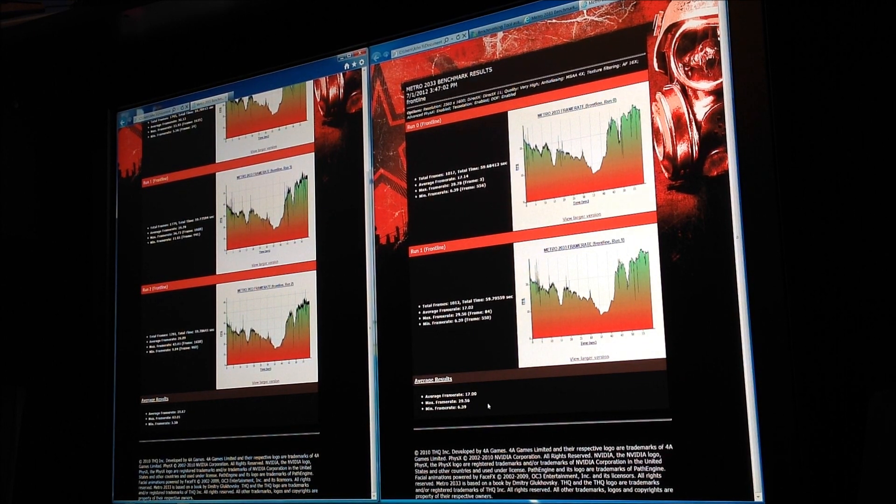The max frame rate at 2560 by 1600 was 29.56, and at 1920 by 1080 it was 63.01. Right there you are getting double the max frame rate at 1920 by 1080 compared to 2560 by 1600. This shows you how GPU intensive it is when you jump up to this resolution.